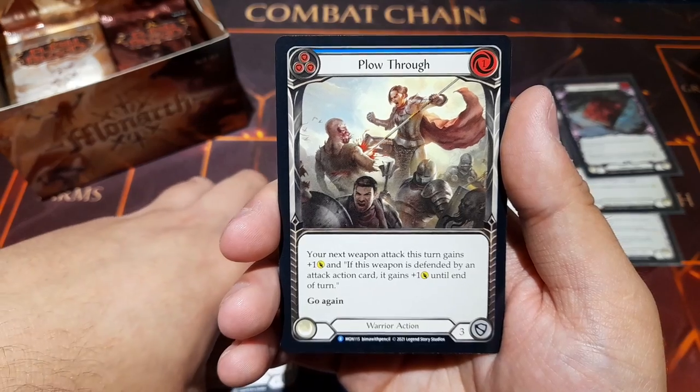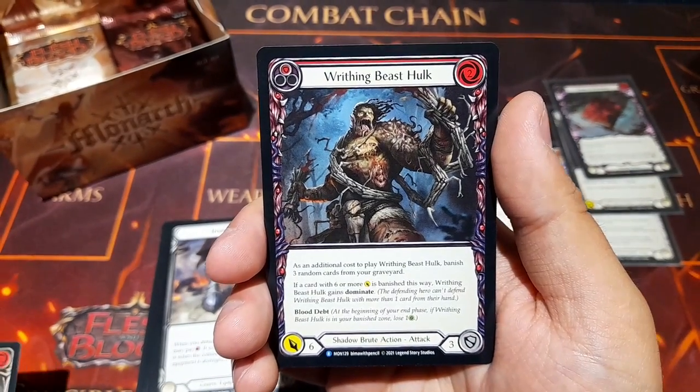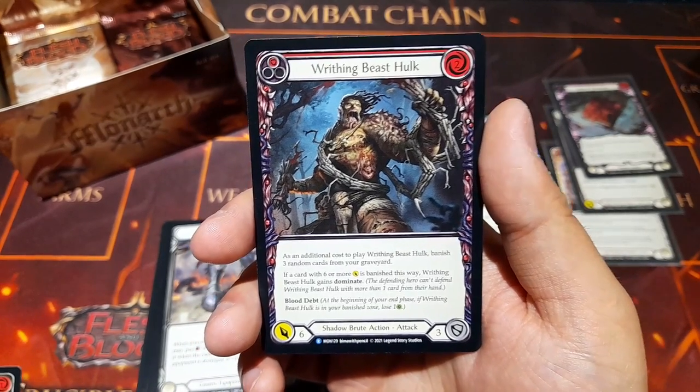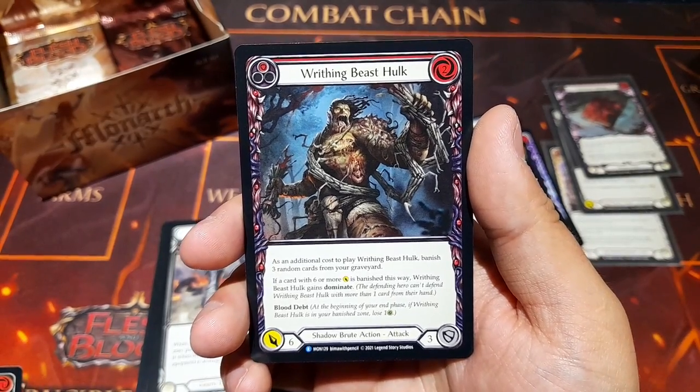Plow Through again. And Writhing Beast Hulk — additional cost to play: banish three rounds of cards from your graveyard; if a card with six or more damage is banished this way, this card gains Dominate. It also has Blood Debt.